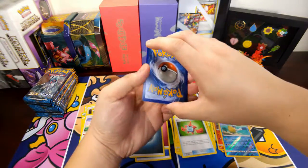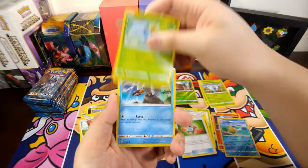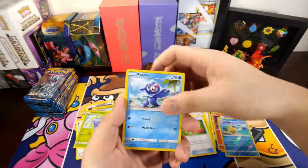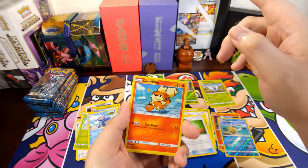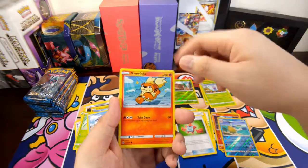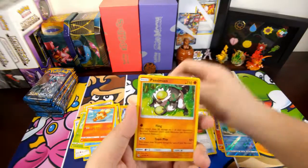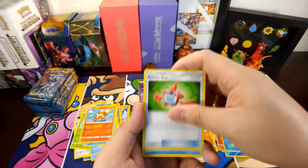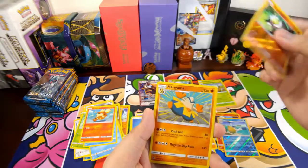I need more Nest Balls. Nest Ball, Surskit, Wimpod, Popplio — I think I still haven't gotten a Rowlet. Komala would be nice. Growlithe, Water Energy, oh Simian — nice — Rotom Dex, Komala. Oh there you go, a Simian and a Hariyama.